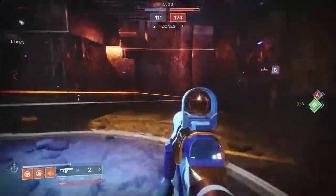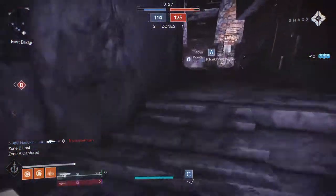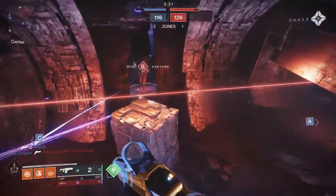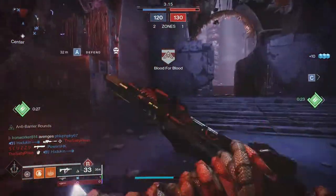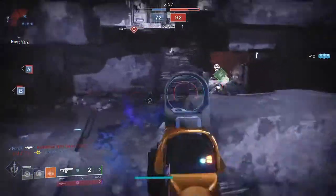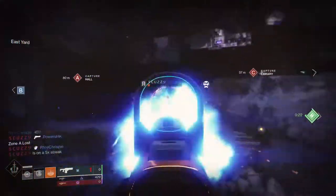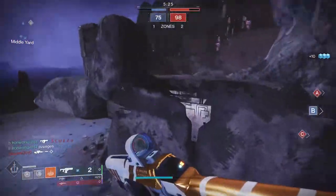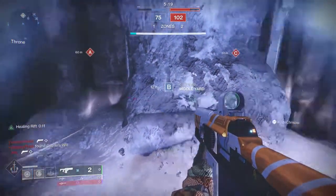Remember when you picked your class and subclass and skill tree and all that? Each one of them has unique melee, grenade, class abilities, and supers. Use them — they are a huge part of the game, arguably as big a part as the weapons themselves. Some abilities like shoulder charges and throwing knives are one-hit kills, and a well-placed grenade can give you a huge boost in gun fights and duels. Others like barricades and rifts can really boost your survivability. These things are free, they come back. Don't just waste them, but definitely do not neglect your abilities.